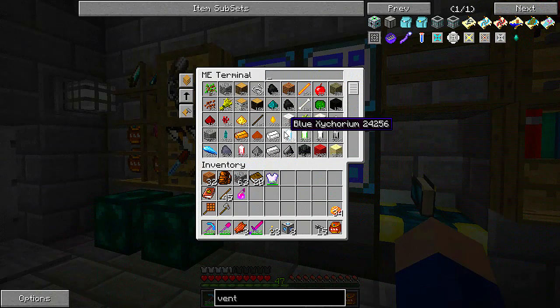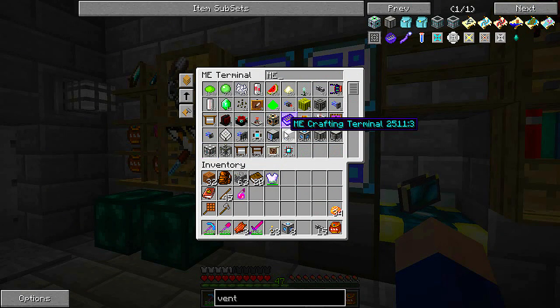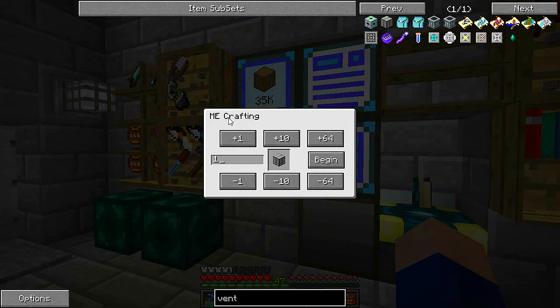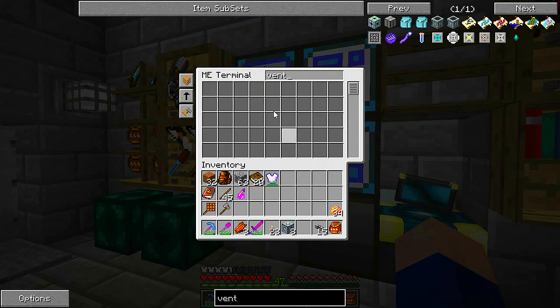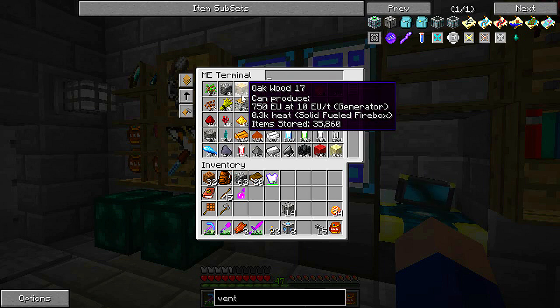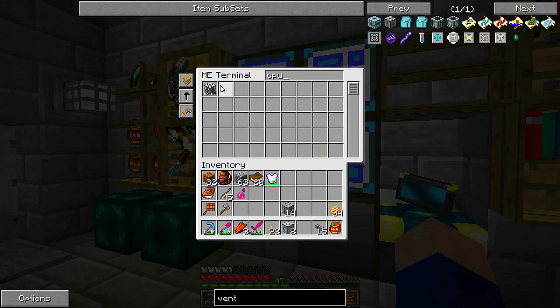I need 14 heat vents. Jetpack is on, jetpack is off. There we go. And I need eight lapatron crystals. I need a way to store eight lapatron crystals in providers. Oh no, here they come.